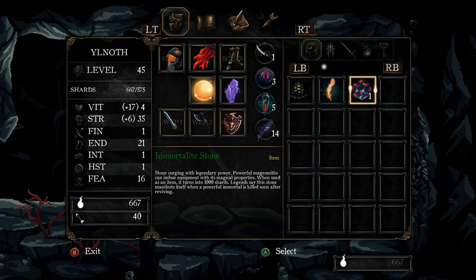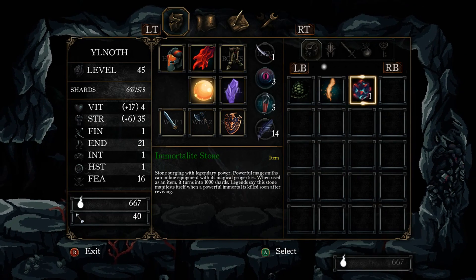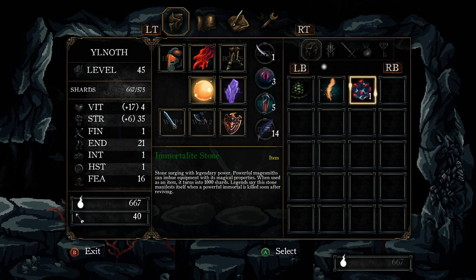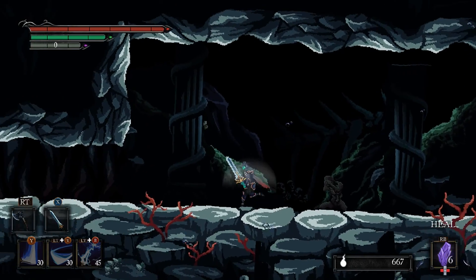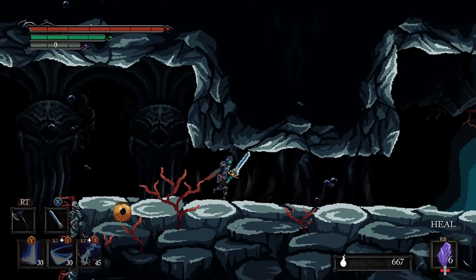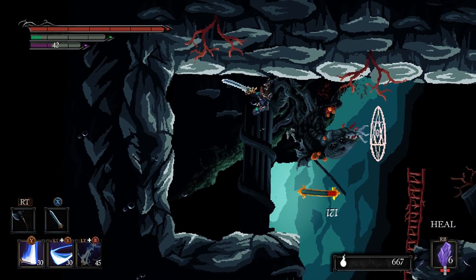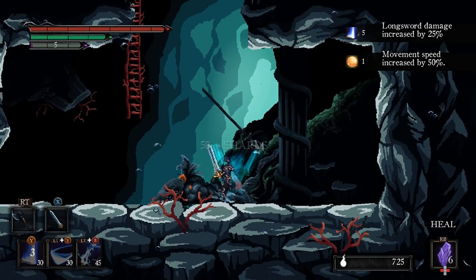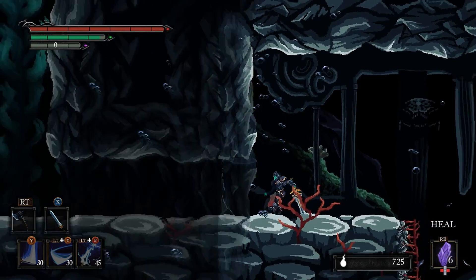Stone imbued with legendary power — powerful mage smiths can imbue equipment with its magical properties. Oh wait, when used as an item it turns into 1000 shards. Legends say this stone manifests within a powerful mortal killed soon after reviving. So if you want a free 1000 shards we break down this beautiful looking thing. I don't know whether to do it — I think that's its only function. So maybe I will at the next save spot. What are you doing, why are you trying to summon Satan here? Oh my freaking god — how dare you mess with my surroundings and my reality. It's like Doctor Strange.